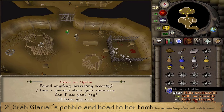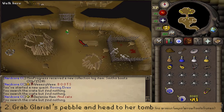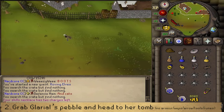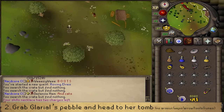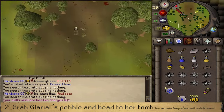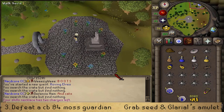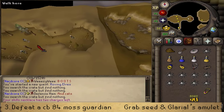Once we have the Pebble, let's make our way to Galerial's Tomb. If you still need the bank, withdraw your food, potions, Ring of Recoils, and Enchanted Jewelry that can boost your stats. The max hit of the Combat 84 Moss Guardian is 14. You can use the bank in Ardougne, the Fishing Guild, or Barbarian Outpost. Make your way northwest of the Fishing Guild — here you'll find Galerial's Tombstone. If you've brought Teleport Runes, make sure to drop them in front of the Tomb, then use the Pebble on the Tombstone and defeat the Combat 84 Moss Guardian.